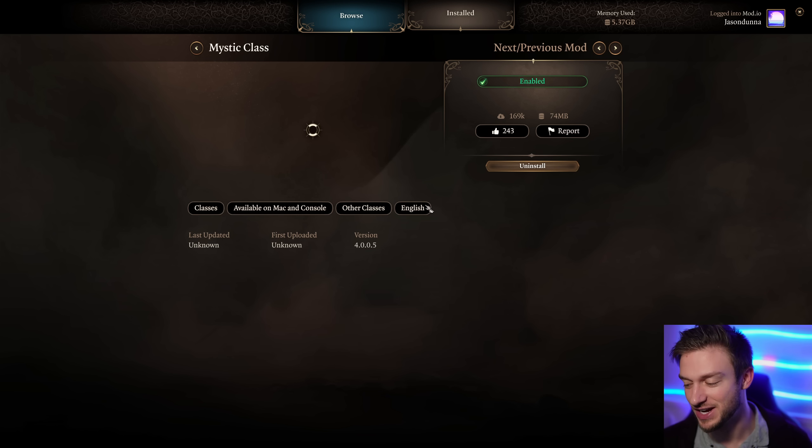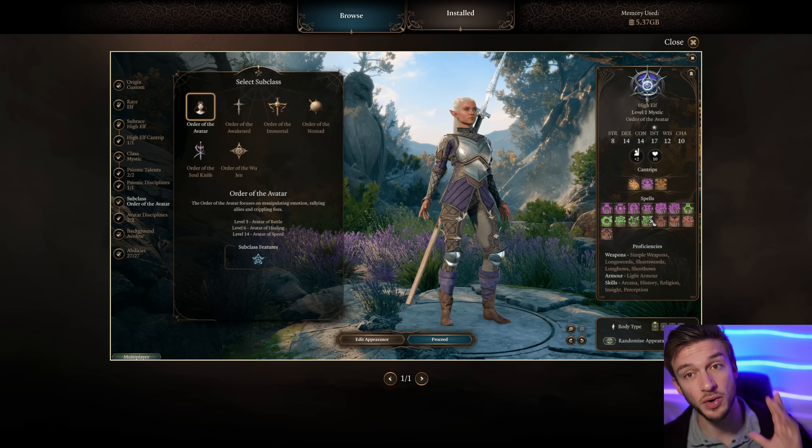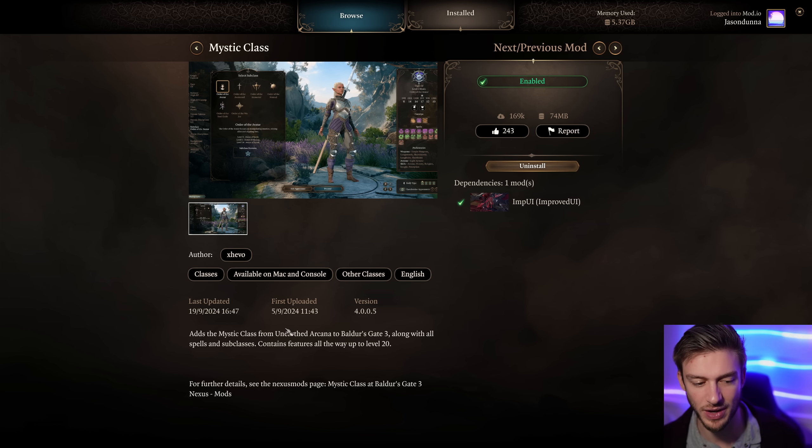The Mystic class is a class that blew my mind. I've talked about it in previous videos and done some builds on it. There are six subclasses, and you can get nine subclasses with the Mystic Expanded. I highly recommend doing that because there's so much going on with it. It has unique icons - and this is important for PlayStation 5 users: these are not in-game assets, which makes me believe PS5 players are going to get mods they may not have even considered. There are hundreds of spells in this class, with features up to level 14. From the Unearthed Arcana, it contains features all the way up to level 20, so if you have that previous level mod, go nuts.